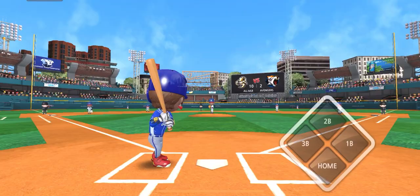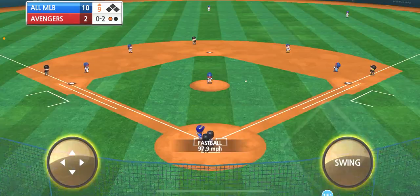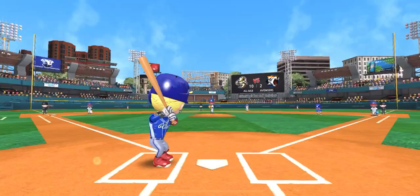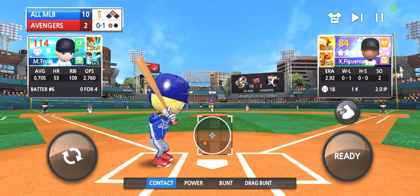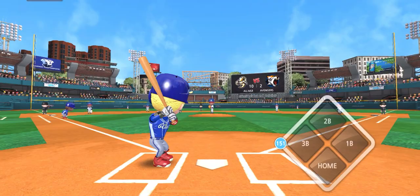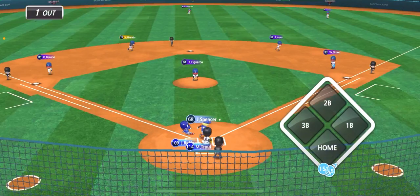He can go to second but we're going to keep him on first because we're going to steal second and third with Jackie Robinson and test his speed. He makes a break for second — he is way ahead of the throw. Let's steal third as well — way ahead of the throw, he is gone. Now that we've got some speed on the bags, let's try to steal home or drag bunt his way home — and he is in there, guys!